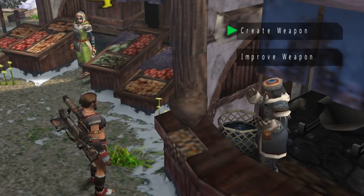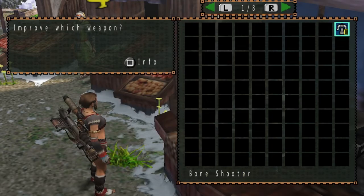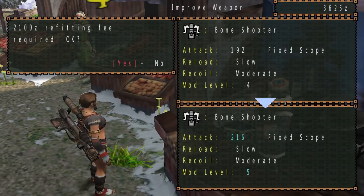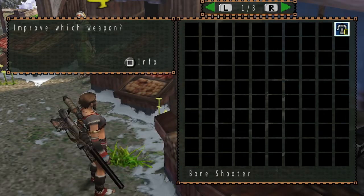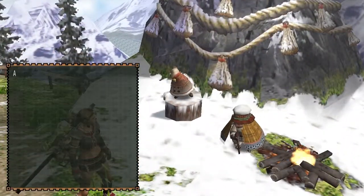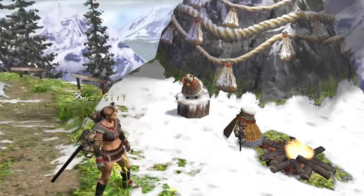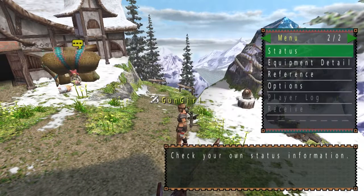I would recommend upgrading your heavy bowgun before fighting Shen Garin. A few upsides of this heavy bowgun is that it shoots fire ammo and is very good for early monsters in the snowy mountains, or anything else weak to fire. Another upside is that it can shoot poison as well as sleep shot.